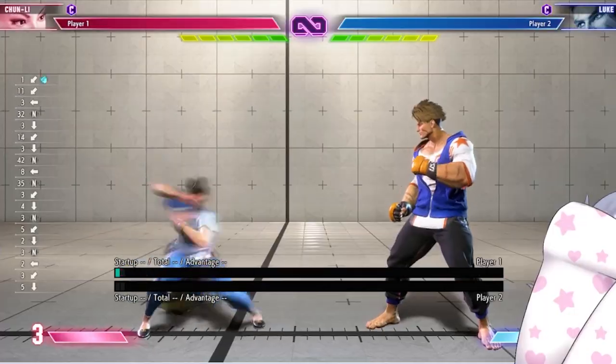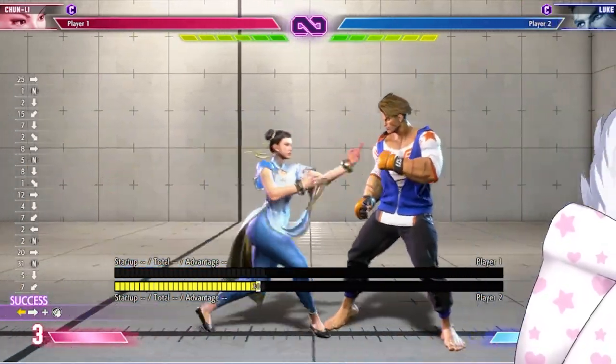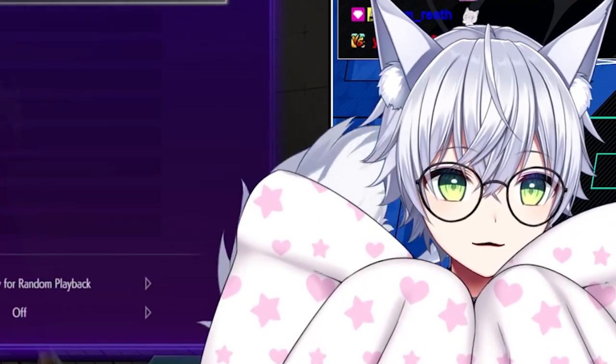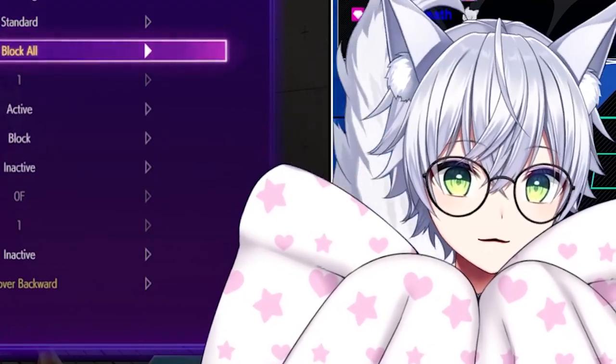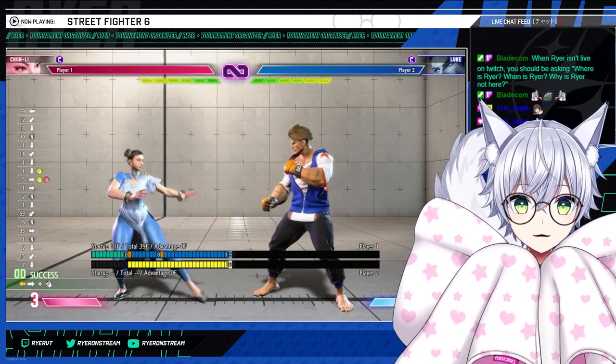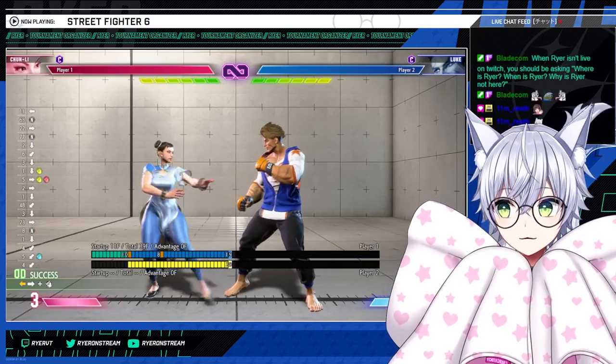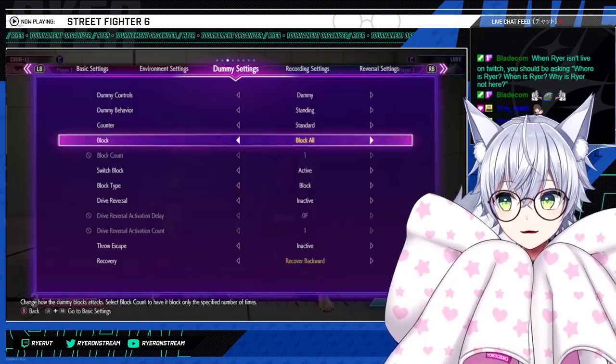Special moves: Kikouken — basic fireball, very basic functionality. The main thing worth noting beyond it being a fireball is that EX Kikouken is zero on block, meaning zero frames of advantage right there. So it's a good get-out-of-jail-free card for certain setups, which I'll talk about later.